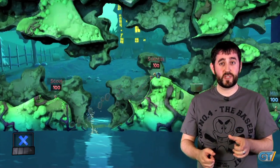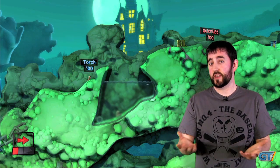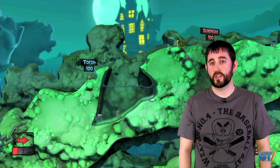But you can counter this with the plug hole — so if you find yourself in the dynamic water, you can place a plug hole, it'll drain the water away and then you're free to go on your way.